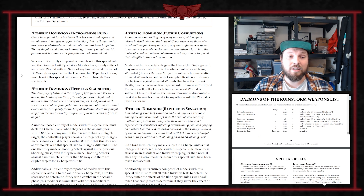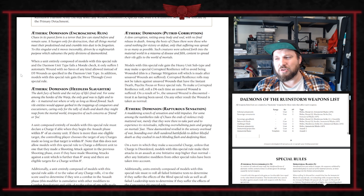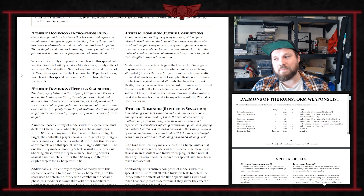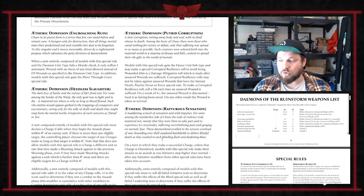When I initially read Encroaching Ruin I thought the one-wound-instead-of-D3 was rubbish, and that I'd just take wings or something. But the Move Through Cover element — ignoring cover when charging so you don't strike at initiative one and go before power fists — is really, really good. It's definitely worth a shout.